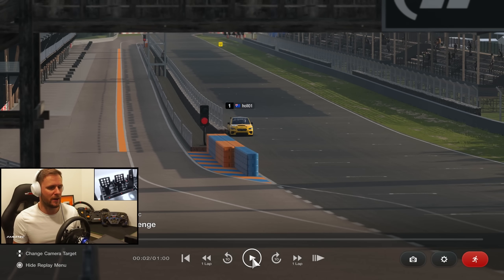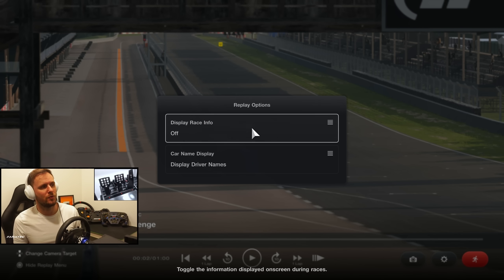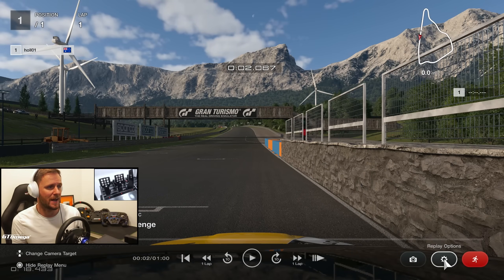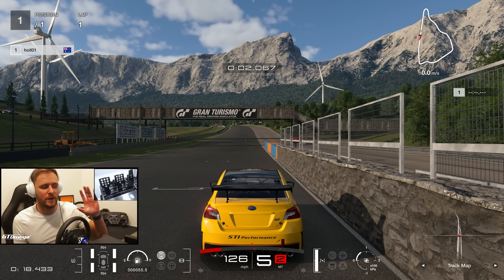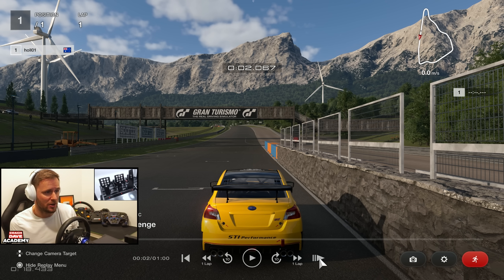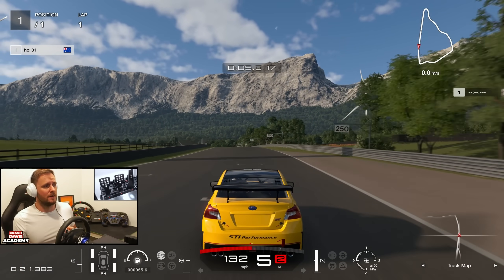Before we do anything, get yourself ready to study this lap. Pause it first, then go to replay options, display all, then switch to chase cam so you can see exactly what's going on — all the gears, braking, throttle inputs, brake markers, absolutely everything. I haven't looked at this previously; I'm doing this for the first time so you can see how quick this really is. So let's have a look — we're in the Subaru WRX. Let's see where they're braking.